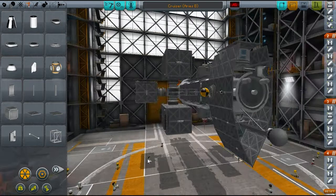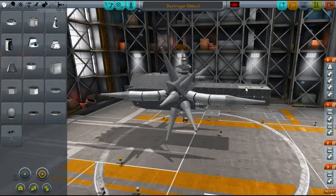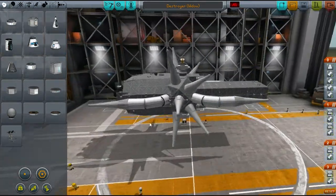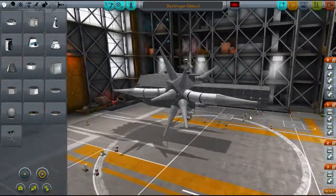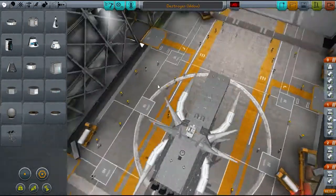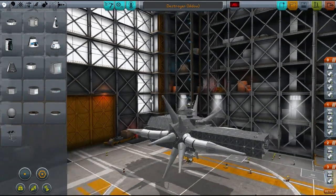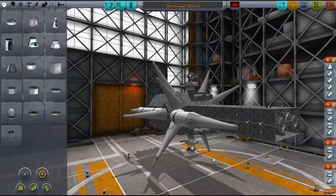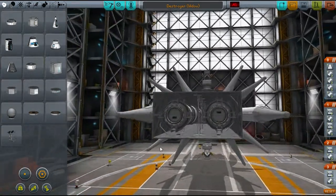That's the Ares B. It says Destroyer on it — I've actually got to reclassify it because I made it heavier. Now it's a cruiser. I added more engines. And this is the Widow — obviously looks like a spider. I started off with just making the bulbous back section and the front section and said, hey, I could probably make this look cooler rather than just a basic box like all my other ships, because aesthetics is pretty important.